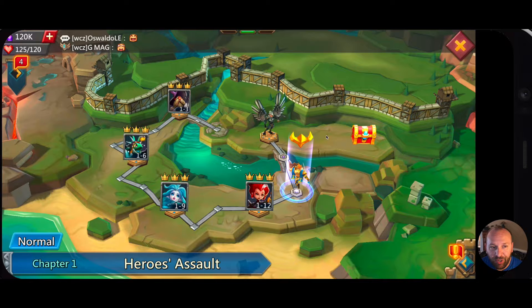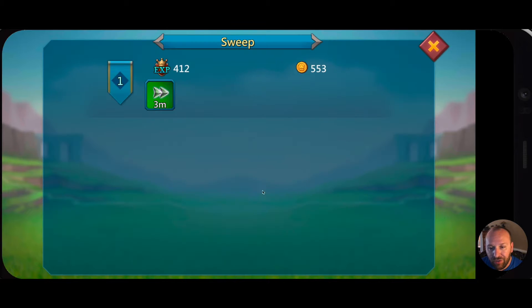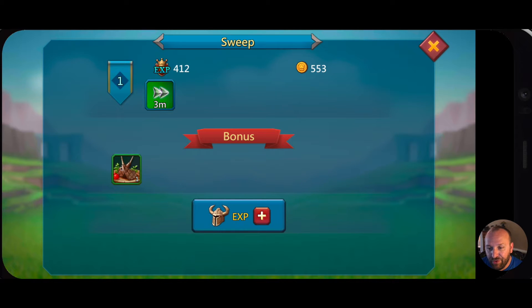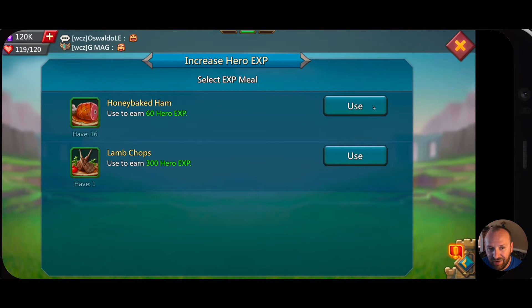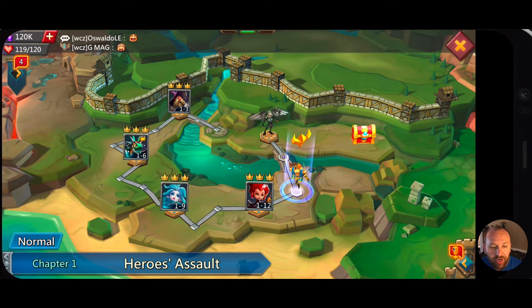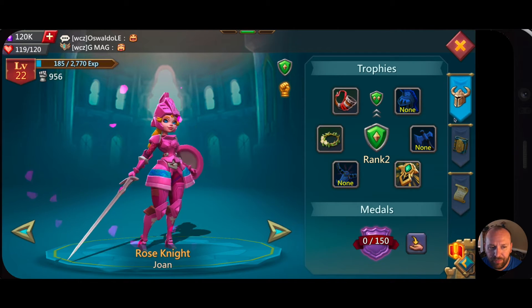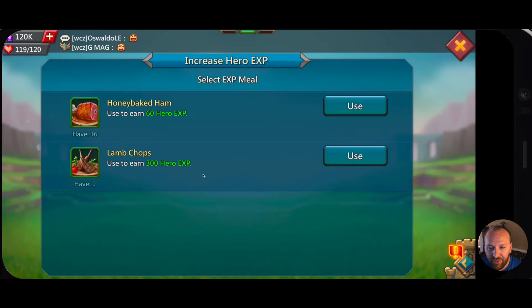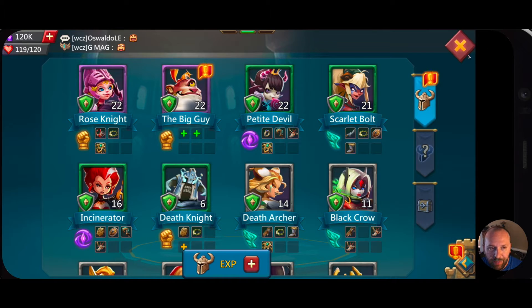One cool thing: when I go back to a previous battle and do the sweep, it gives me food at the end, and I can use that food on anybody. I can use any of this stuff and go use it on a person that way, or I can go in here and pick the hero and do it right there inside of that.